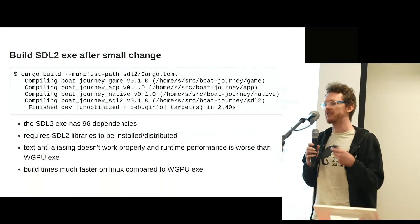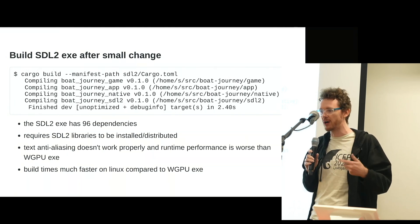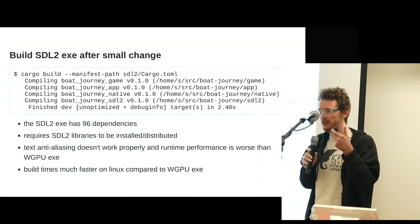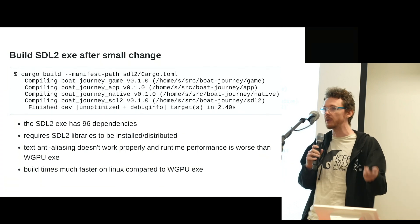I didn't spend a lot of time making it pretty, so text anti-aliasing is broken and I don't care — it's really just there as a frontend for iterating during a jam. Because Chargrid abstracts away the rendering and input handling the same way for all frontends, I can just switch to using WGPU at the last minute when I go to release the game.